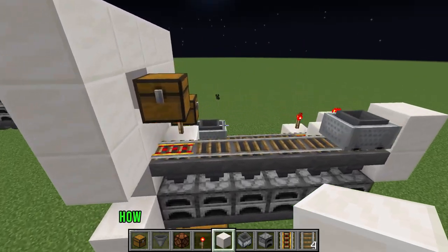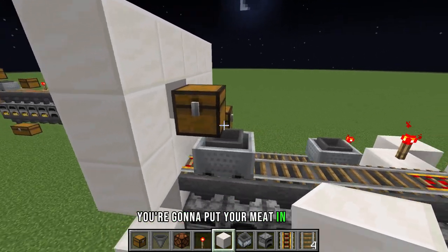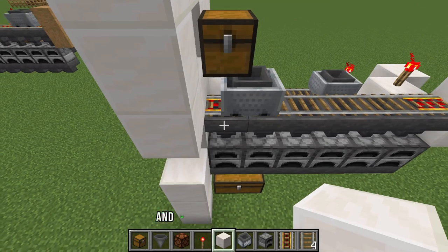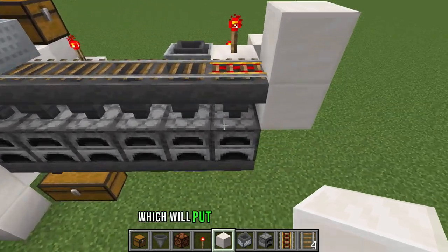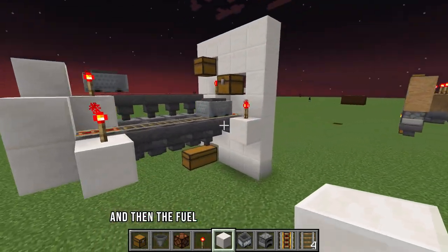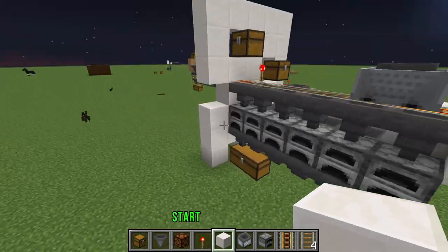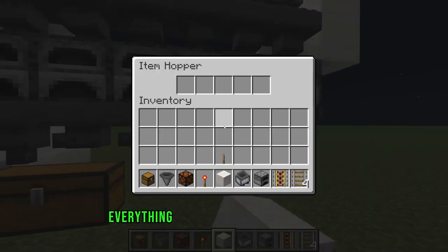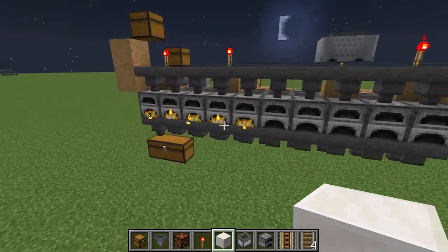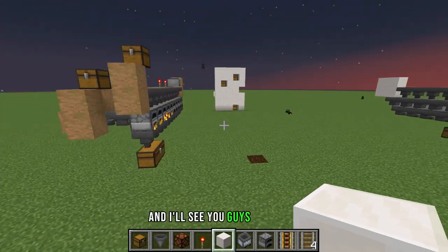Here's how it works: you put your meat in the top, and the hoppers carry it around and feed it into the furnaces. The fuel goes into a separate hopper chain leading into the furnace, which starts cooking. Everything cooked gets transferred into the output hoppers and into the chest, giving you an insane amount of cooked food. See you guys next time!